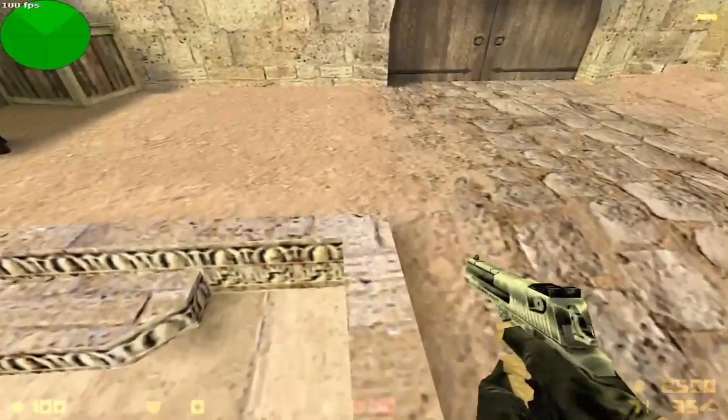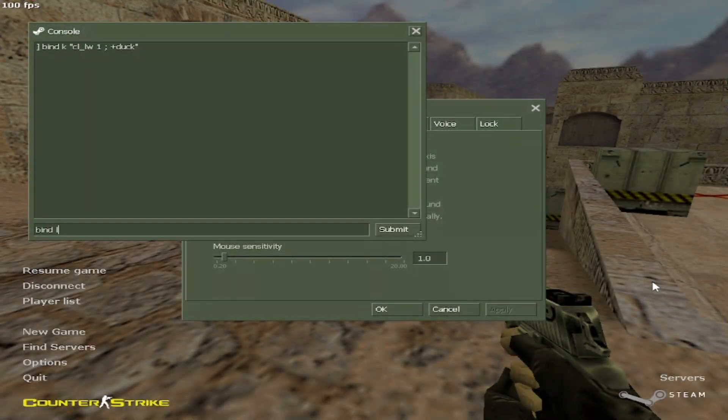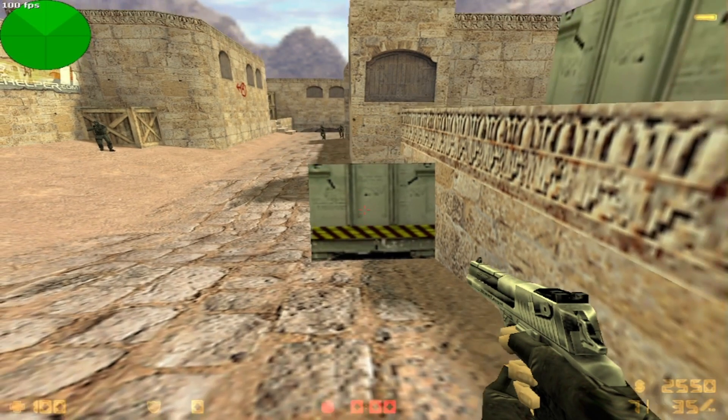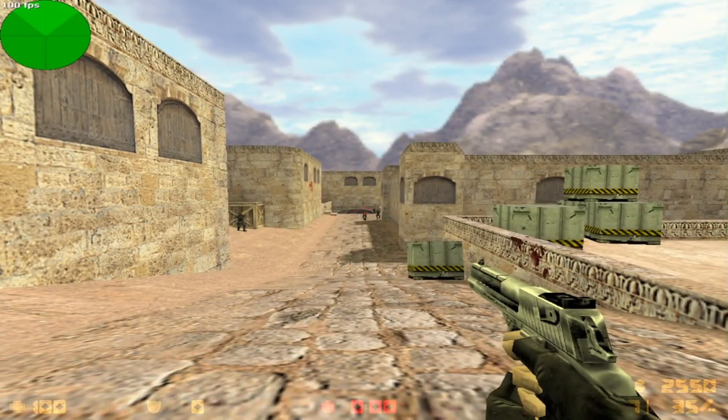Your first bind is going to use the key K — you can choose any key you want. Type: cl_lw 1, then plus duck. For the second bind, use L — or any key you want — and type the opposite: minus duck, cl_lw 0. Now click the first keybind K, then click L. You see how small my crosshair is now? Now I can actually hit stuff.